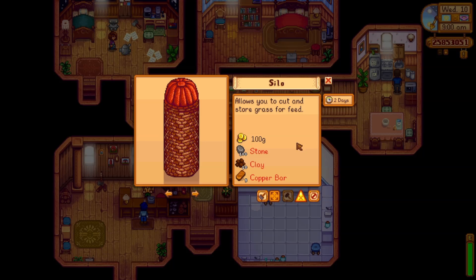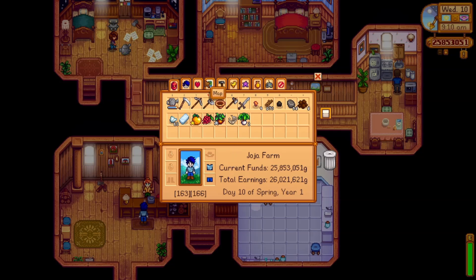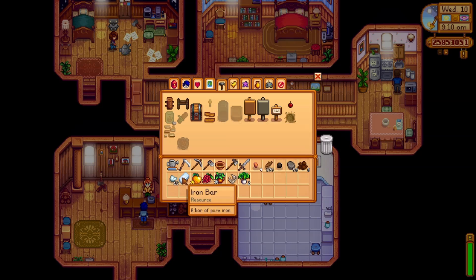You just need a furnace for smelting stuff. You can make copper bars — not the ore, you need the ore to put into the furnace and then it'll make bars. You need like five of whatever ore and then you can make bars. That's how I made this iron bar too.